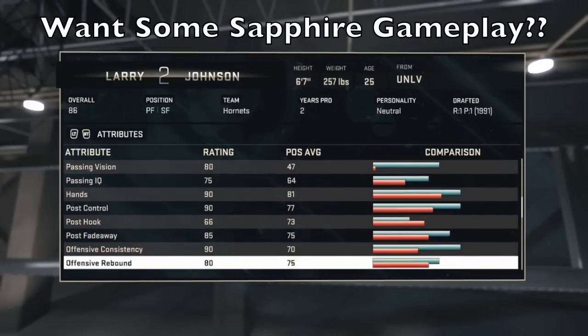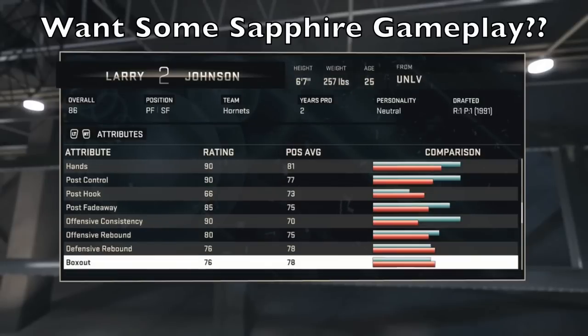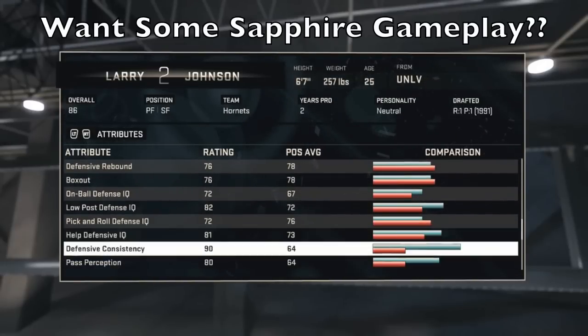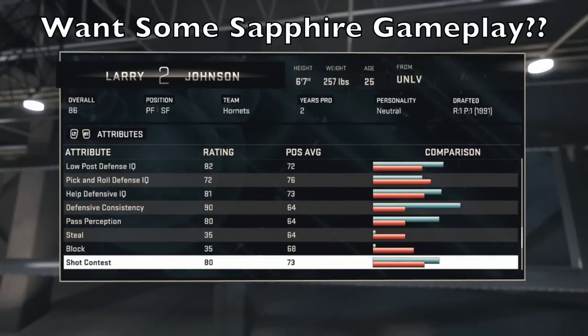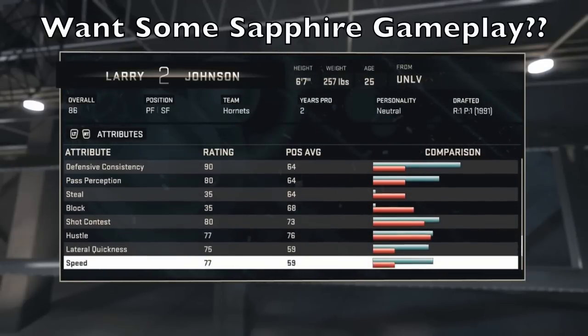Passing vision 80. Hands 90. Post control 90. Post fadeaway 85. Offensive consistency 90. Rebounding is decent. His defensive stats are very good, in the 80s and all that good stuff. Shot contest 80.